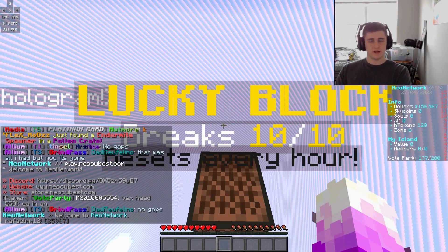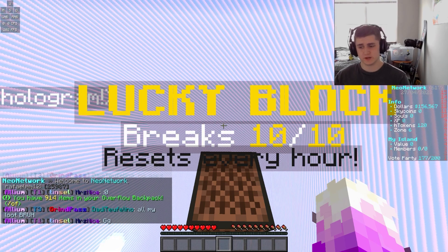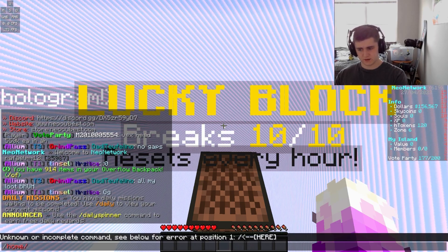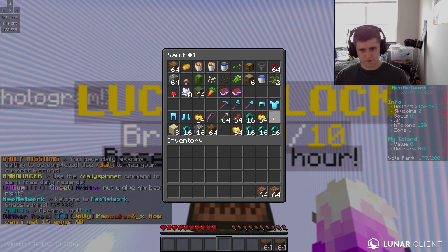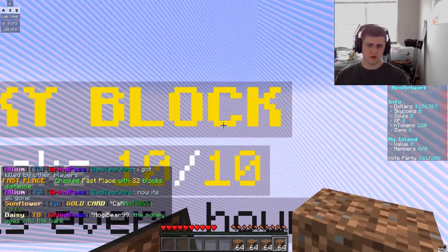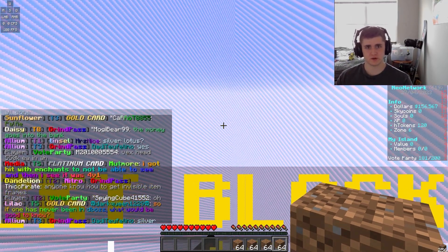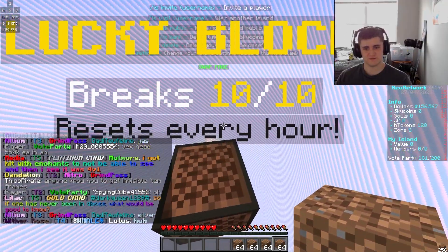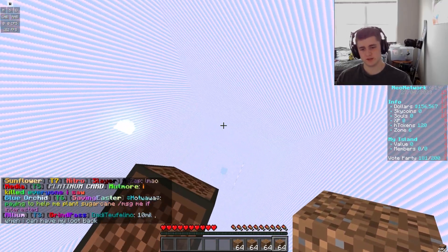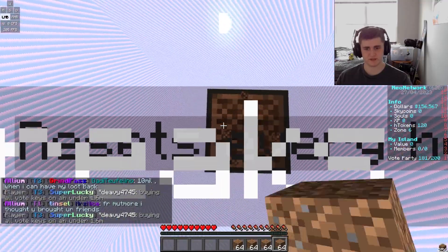I definitely want to set up an automatic cobble gen farm — I had a really good one last season that I could recreate. I also really want to set up crop farms, but they're a lot more expensive. I'm not quite sure how I want to do my island this season. Last season it was pretty disorganized — miscellaneous stuff and chests on the same level as the lucky block including spawners, with farms below. This time I think I want to start a lot lower and build up, with the spawn point high above.